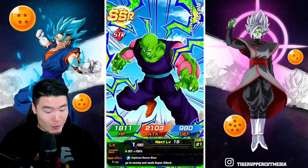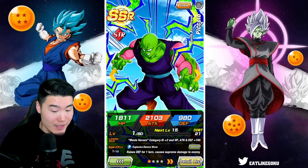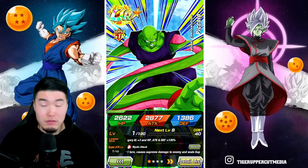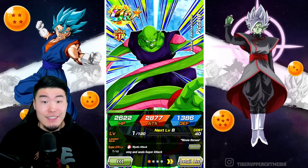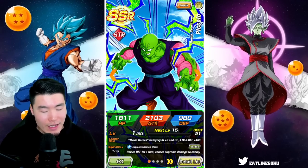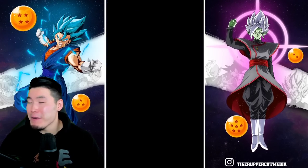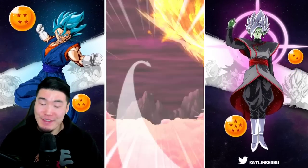Oh! That's the new Piccolo — the stretchy arm Piccolo from the worldwide celebration. For a second I was like, I don't recognize this silhouette at all, I haven't seen this guy before. But yeah, that's my first copy of this guy. Even though we didn't get Fusion Zamasu, that's actually a new unit for me — one that I actually really wanted. Things are looking up.